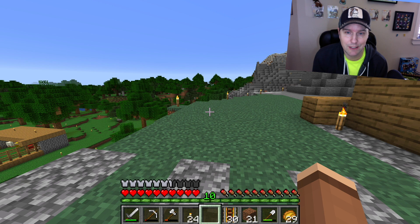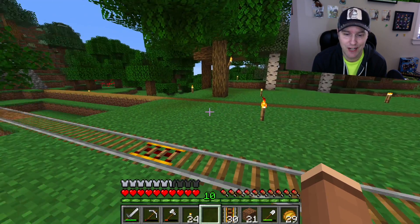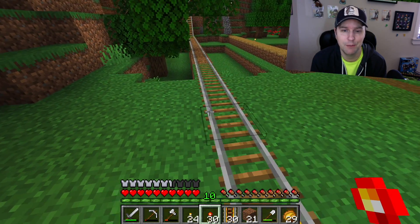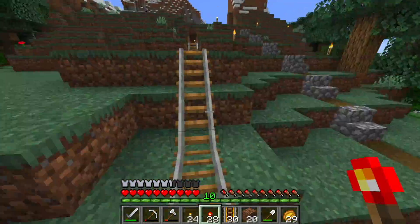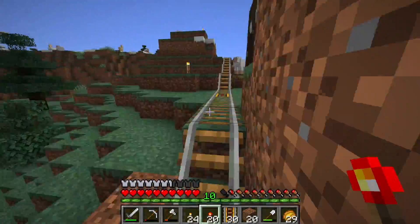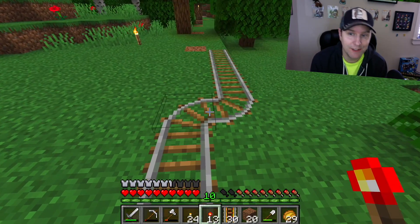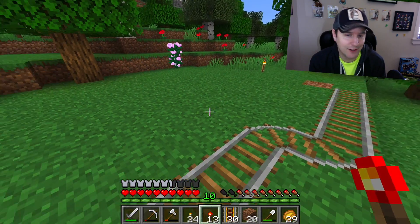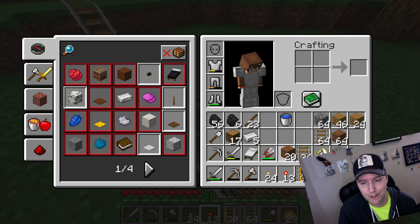We've made it to the start of our track. Let's get some redstone torches set up while we walk toward the other end. I moved the track over one block and added some speed power rails throughout, to give us extra speed. We'll build as far as we can with the pieces we have.